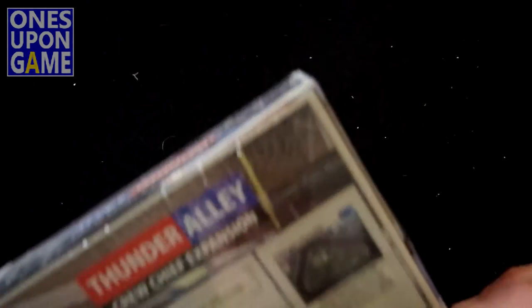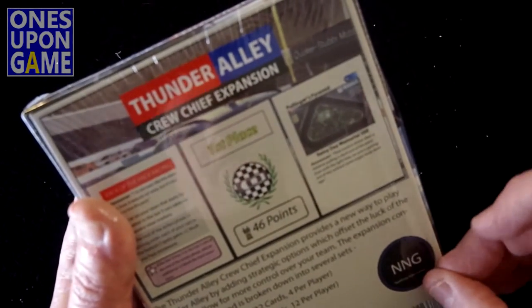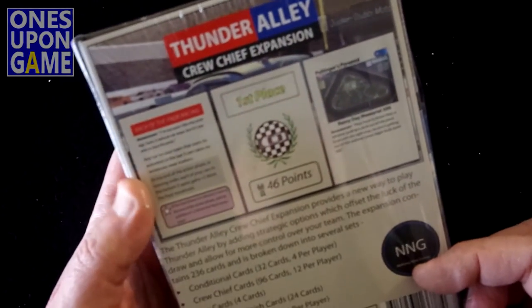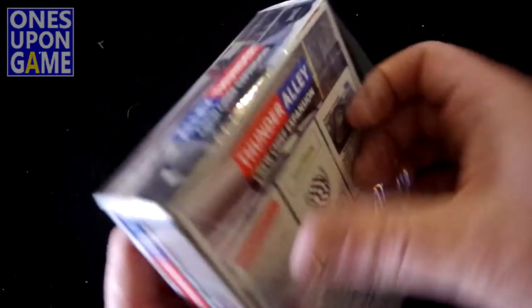Let's just take a look and see what it says. It provides a new way to play Thunder Alley by adding strategic options which offset the luck of the draw and allow for more control over your team. The expansion contains 236 cards. It has conditional cards, crew chief cards, lap cards, race to the finish cards, setup cards, and track cards.